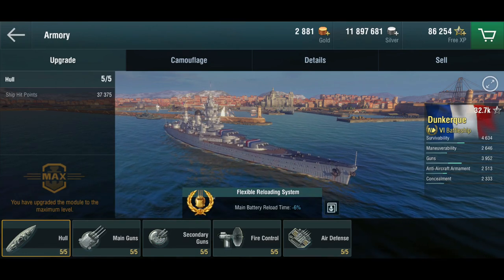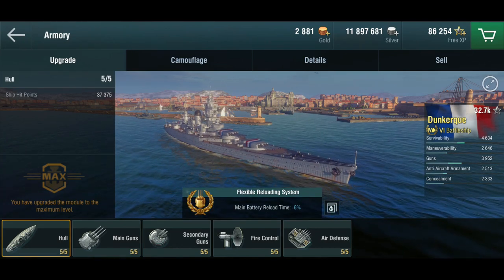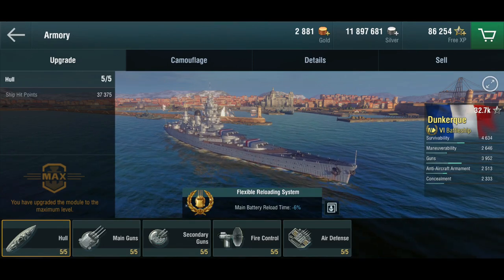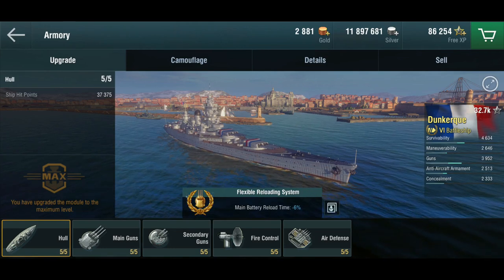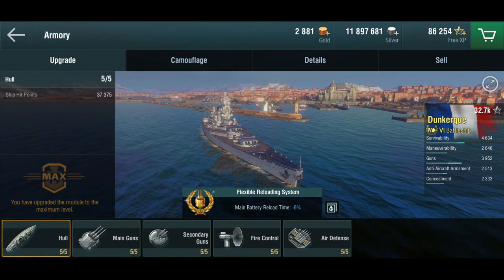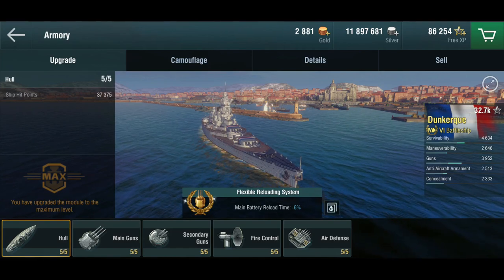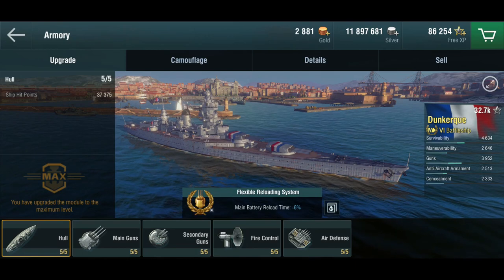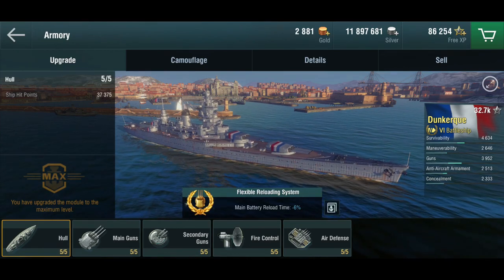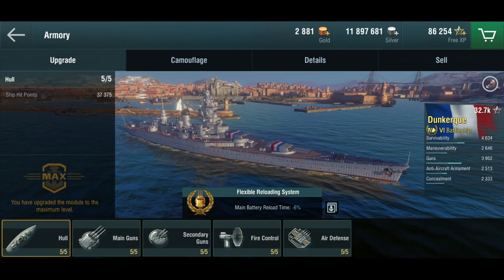The Italians, upon seeing these ships, went: the French have blinked — let's build bigger ships. They came up with what's effectively the Roma style of ships, the tier 8 Italian premium, with 380-millimeter guns. That made the French panic — we're being outgunned, we need bigger ships — which led to the Richelieu, the tier 8 French premium with a very similar gun layout to the Dünkirk. So the Dünkirks were pretty much battle cruisers, purpose-made for countering the Deutschland class, which led the Italians to build bigger things.